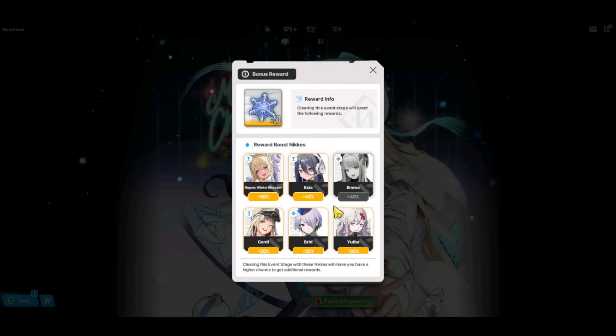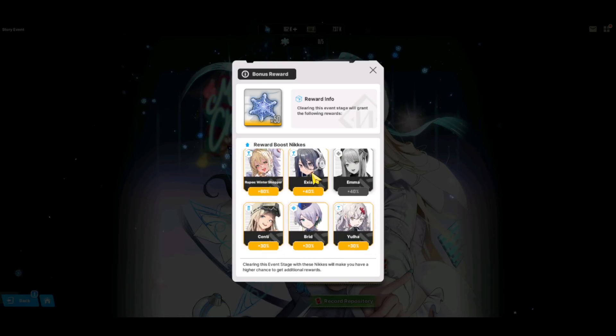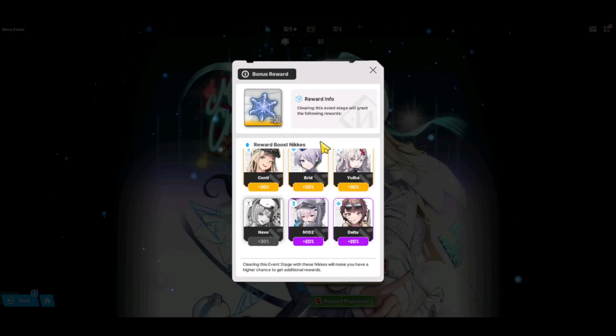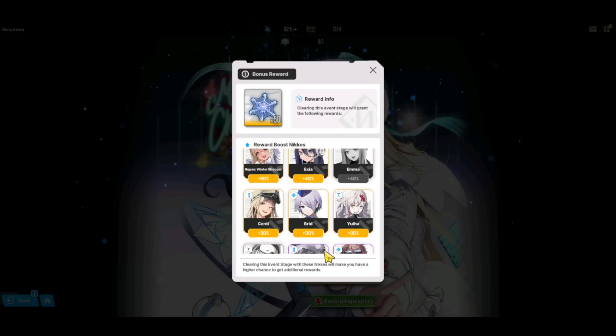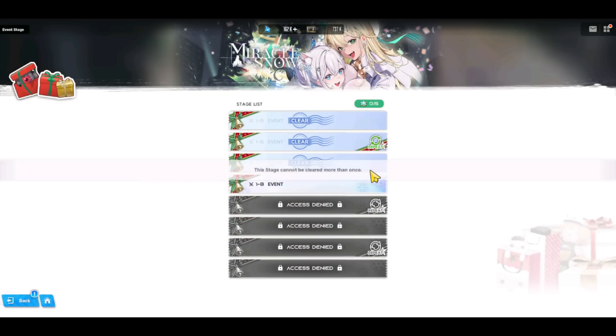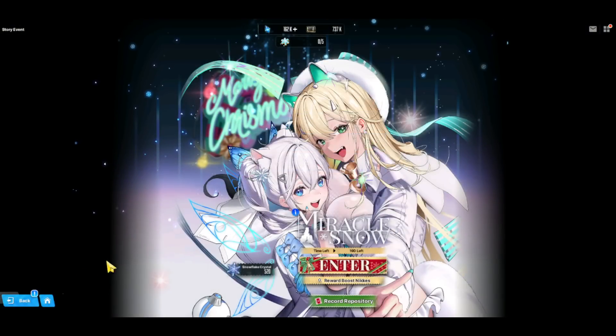You want to have those bonus units in your team. Rupee gives 60%, and if you run Exia with her, it's 100% to drop 50 of these. You don't get any bonus ones if you go over 100%, and you have to have them in your team — not just in inventory. Even as a free-to-play player, you can get Neve, and with her it's already 70%. Any of these SSRs will push your bonus rewards to 100%. They've made it super easy this time; the power requirement is tiny — I think they made it a bit too easy.